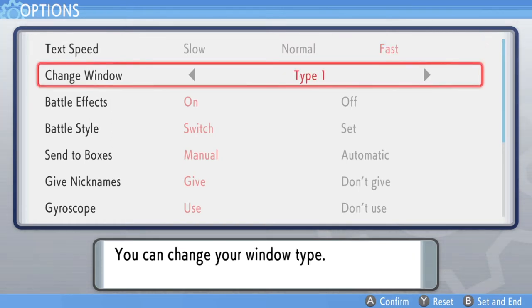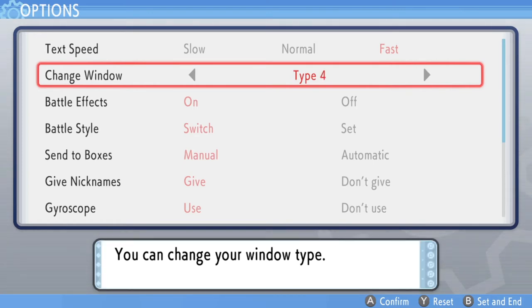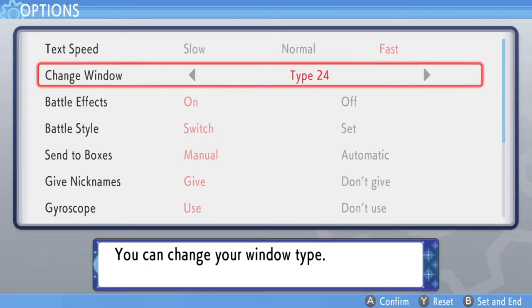Change Window is definitely preference — it just changes the appearance of the window box on the bottom. There are 24 different ones. I like number 24, the shiny sparkles. But again, this one is preference, so choose what you want.